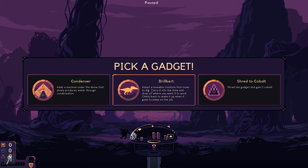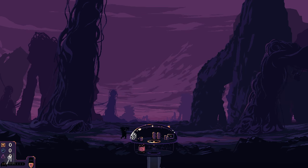One gadget option adds a machine that slowly produces water through condensation. Another lets you adopt a lovable creature that loves to dig — carry it into the mine and drop it where you want it to work, then check back to wake it up when it falls asleep. We're going to go for Drillbert! How can we say no to Drillbert?